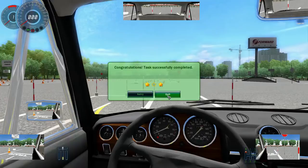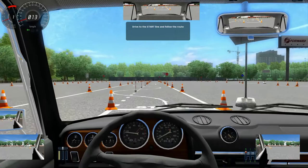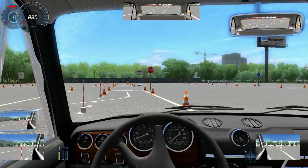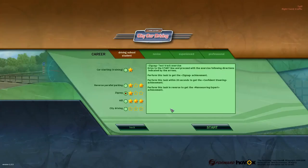We can just practice our manoeuvres. We've got the zigzag, which is very similar to what you'd expect. Seatbelt on, engine on, handbrake off — pull up to the start, and then we zigzag through the cones. You can't do this at any great speed — well, you probably could, but you'll probably fail. We're going to go slowly just to show what to do. This is just getting people's hand-eye coordination when driving. Stop before you get to the stop line. Task successfully completed! We didn't do it particularly quickly, but I was just trying to show you what's what. The other two stars come from doing it within 20 seconds and performing it in reverse.